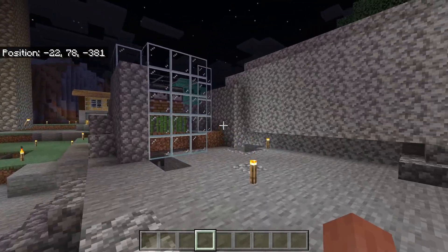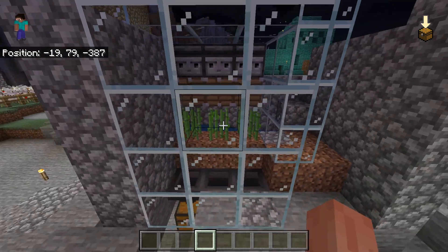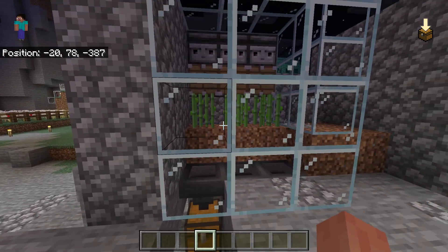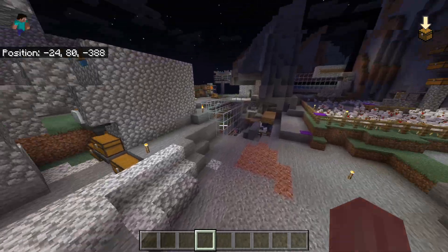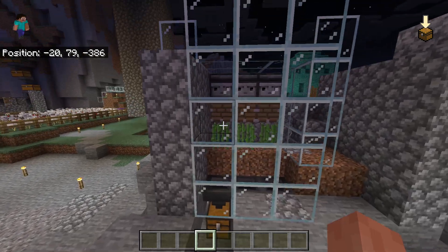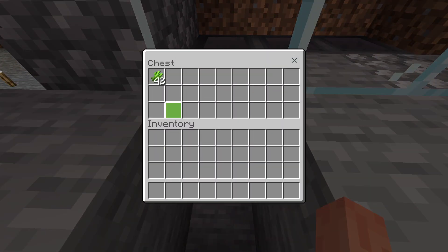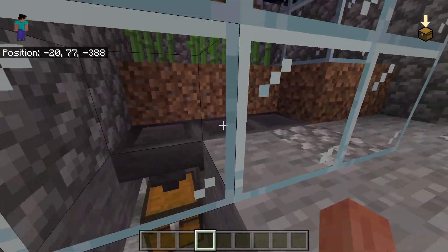I made a sugar farm too. I updated it — my brother helped me with this, and I had to update it with the same mechanism. Sugar cane goes to the observer, pistons get it, and then yeah, it all gets caught here.